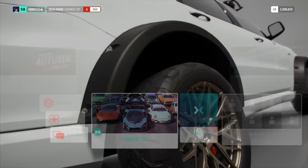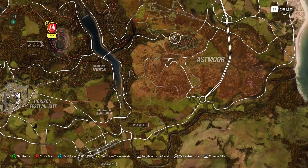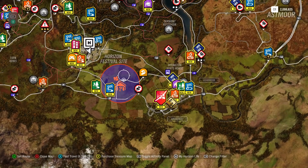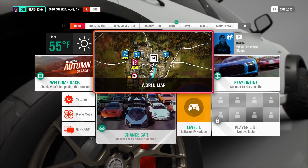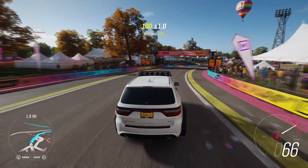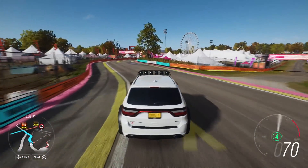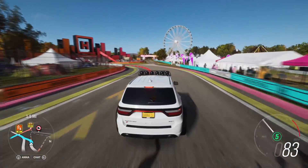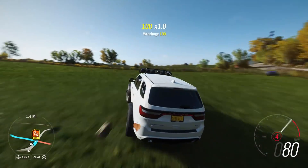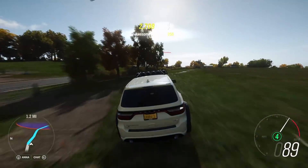We're not too terribly far away from it either — I think it is just down here somewhere. If it'll actually show up... nothing. I know what's going on — I need to hit all. There we go. So now we've got our autumn barn find down here. Have no idea what it is, have no idea where it is. We're just going to go get this thing and hope for the best. We're going to hunt it — we are not going to use drone mode like I've used for every other barn find so far.